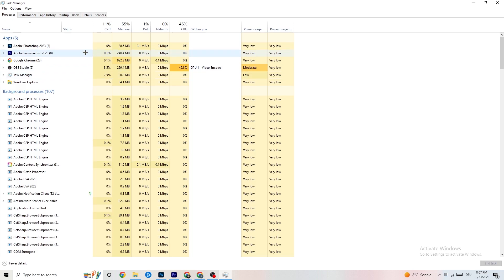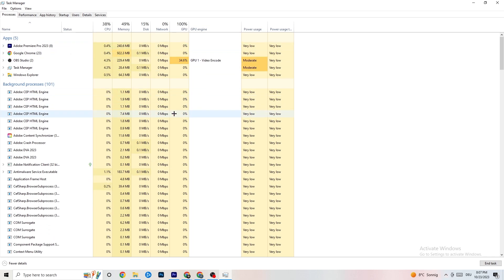For example, for me it's Photoshop — right-click it, go to 'End Task,' and this will end it. Repeat that for every single program using too much CPU. You'll see them highlighted in darker yellow or red.